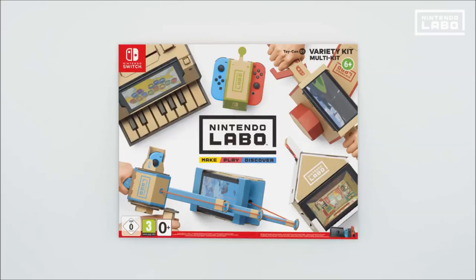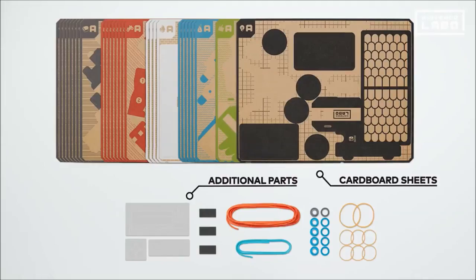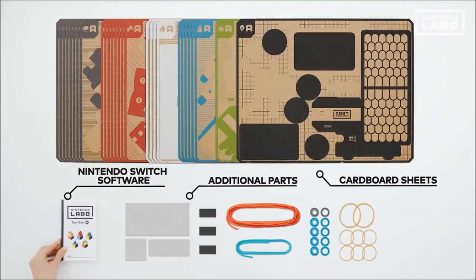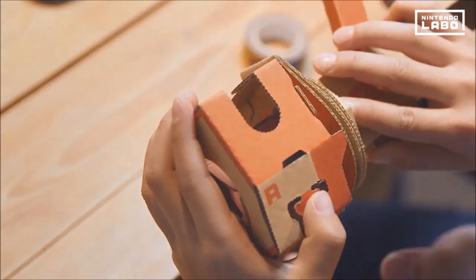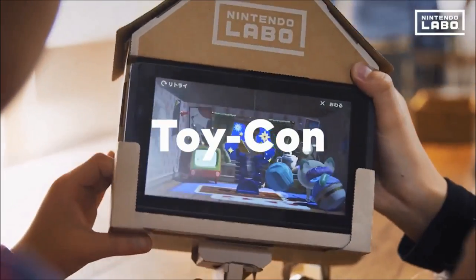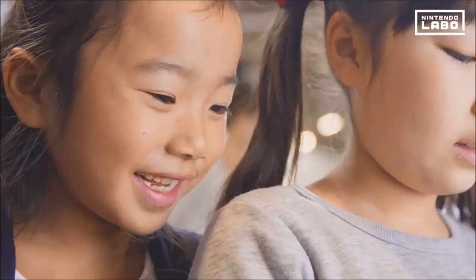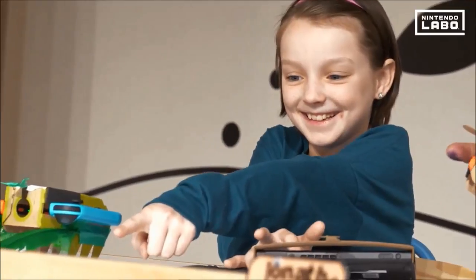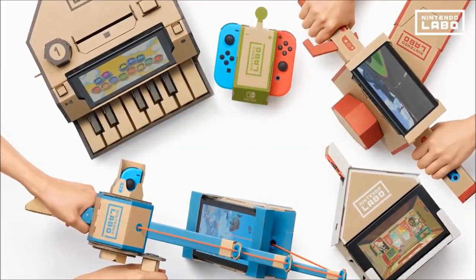Nintendo Labo, Toy-Con 1 variety kit. Everything you need is in the box: cardboard sheets and a Nintendo Switch game card. Play games using Toy-Con creations assembled yourself from the cardboard. Toy-Con come in lots of different shapes and offer unique experiences. Let's take a look at the five Toy-Con included in the variety kit.